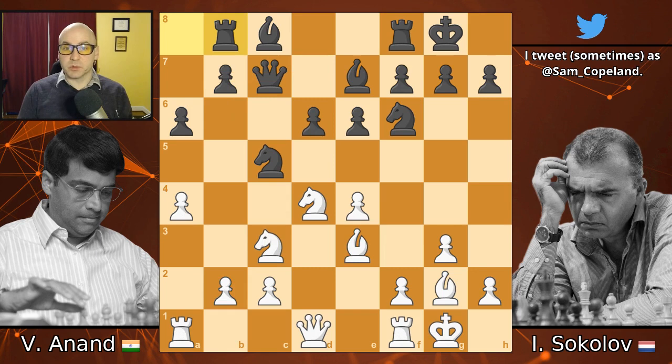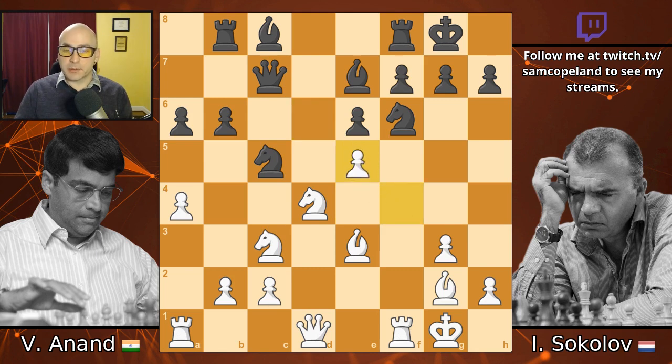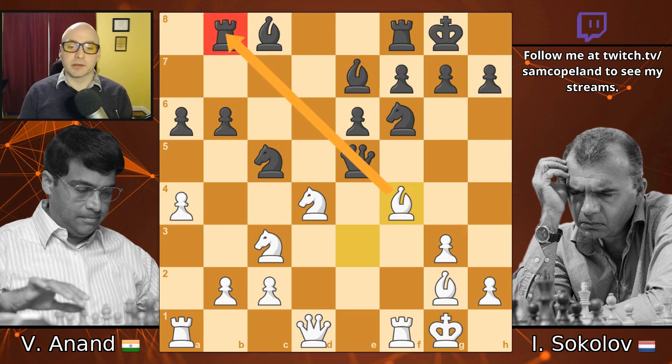Instead, Sokolov plays the move rook B8, which I think is an important inaccuracy. It seems clear that the idea is to push B6, play bishop B7, get the rook off the long diagonal. But after the move F4, it turns out that Sokolov can't play this way — so at the very least, rook B8 seems to be a wasted move. If B6, the very nice move pawn to E5 kind of punches right into the black position. And capturing on E5 leads to another capture on E5; the pawn can't be picked up because the rook on B8 proves to be tactically vulnerable — it gets hit by the skewer.